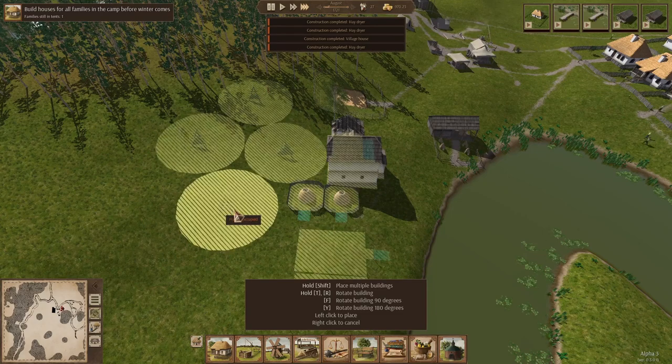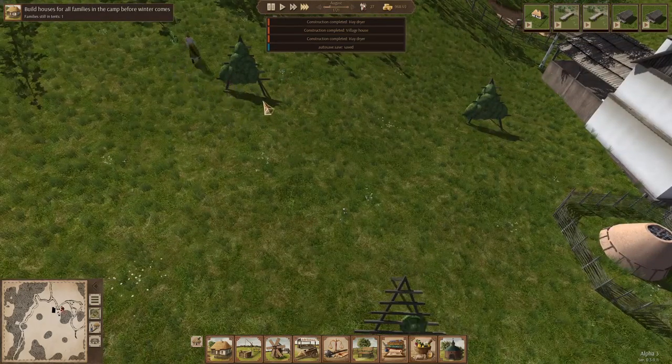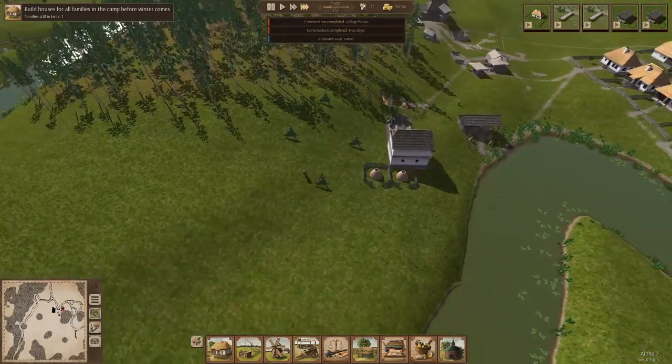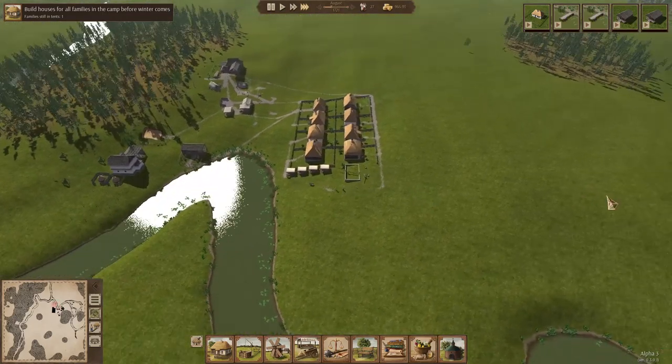You hold down your place key and you can put multiple hay dryers. These have kind of a wide area they need to use. Now we have four of these. They're putting the hay on there, grabbing it, coming down here. So that'll sit there and dry, and by the time spring rolls around we'll have hay reserves.